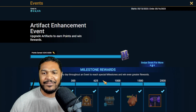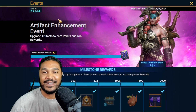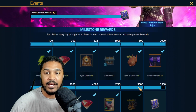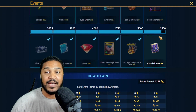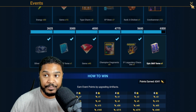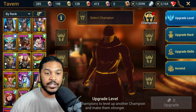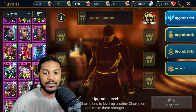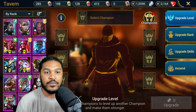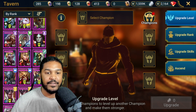We did the Artifact Enhancement Event — no big deal. I'm almost done with it actually, in the first day, because I had close to 12 million silver that I spent on it and just got really good RNG. What I typically do is I love to get my gear prepped and ready to go — I love to get gear to level 15 before the Artifact Enhancement Event, before the Fusion even starts. So I have a ton of champions with gear already upgraded to level 15.